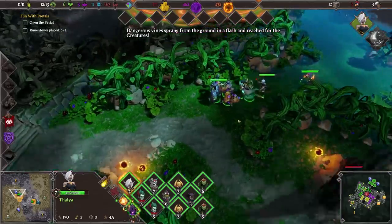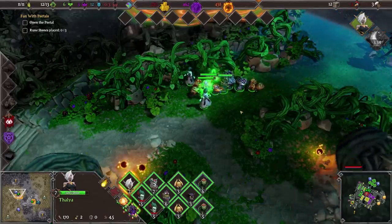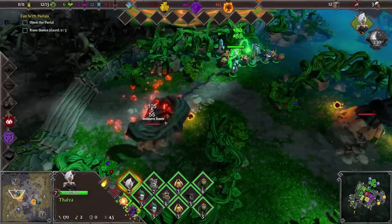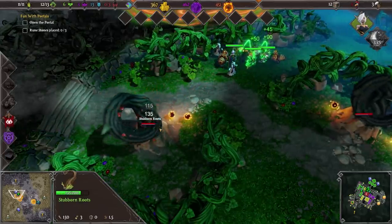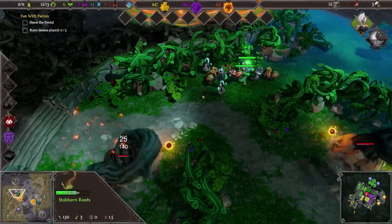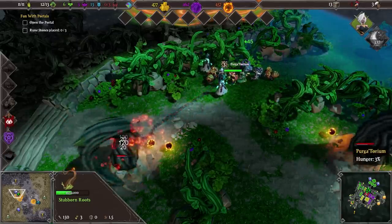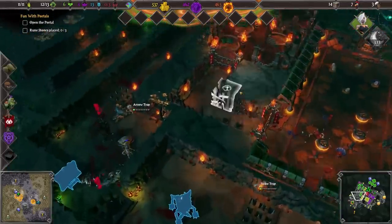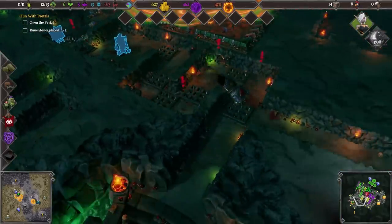Dangerous vines sprung from the ground in a flash and reached for the creatures. You guys just chill out. Can we actually take one out? Maybe we can. I wonder if we do that it never comes back — I should have thought about this before. The imps have, as it happens, one of the greatest attack ranges of any unit in the game, which is always useful.